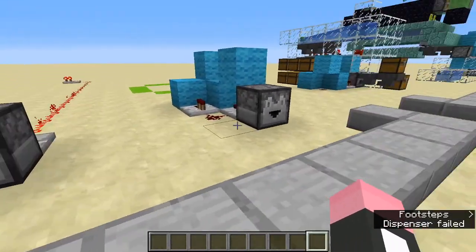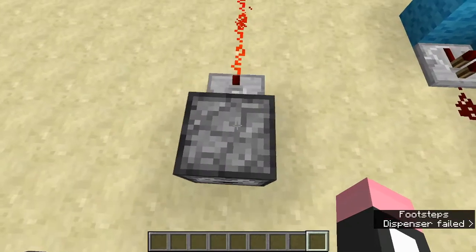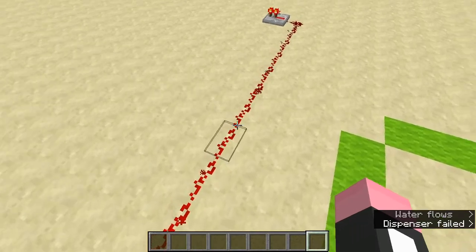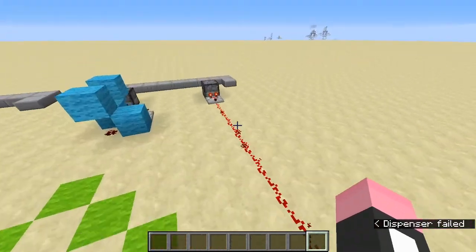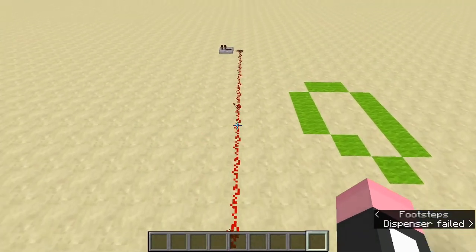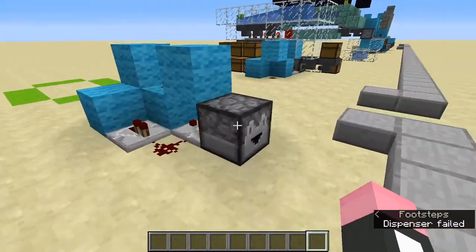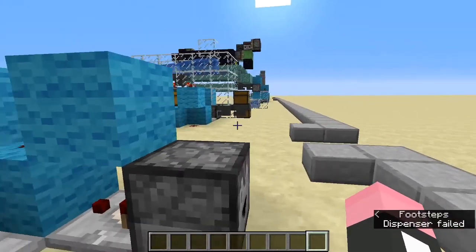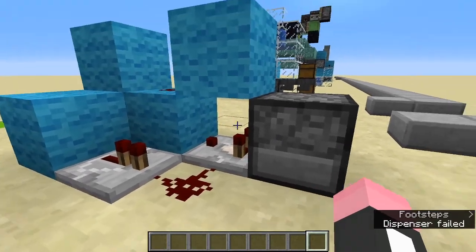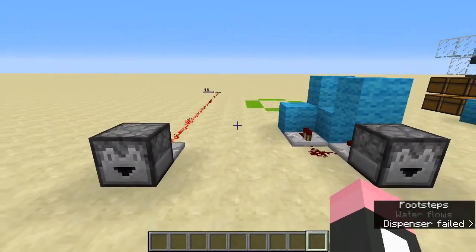Here's why we have to immediately spit out an item for this whole circuit to work. A full dropper with all nine stacks has a full signal strength of 15. However, if we just lose one item — like we spit out one item at the start — the signal will drop down to 14, which will be weaker than the max signal strength of 15. So if we immediately remove an item, the dropper will always have a weaker signal strength of 14 than the repeater's 15. Therefore, the comparator will switch off, the whole system switches off, and the cycle repeats.